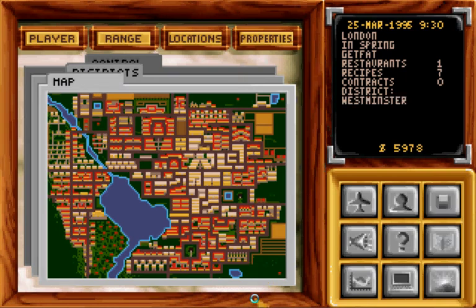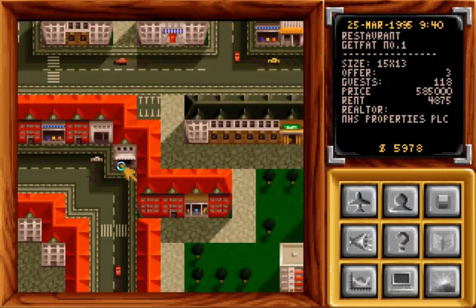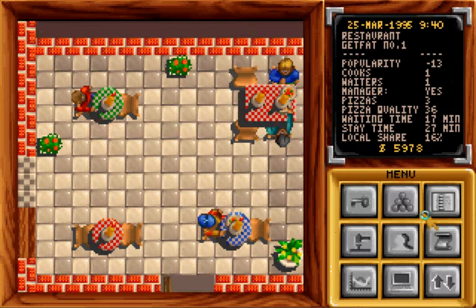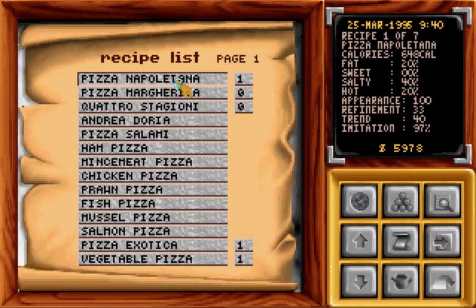Hello everyone and welcome to part 6 of my Let's Play of Pizza Tycoon. In the last episode we created a very new pizza and today we are going to sell them, and hopefully make a lot of money. Because that is one thing that we need — it's nearly the end of the month so the bills will be coming out, and I'm not looking forward to seeing the price of that.